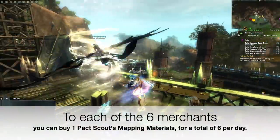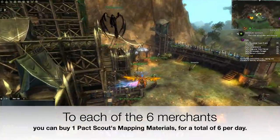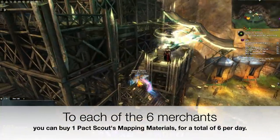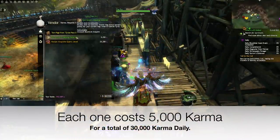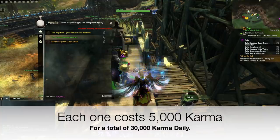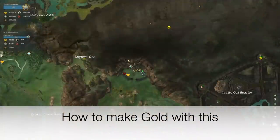From each of the 6 merchants, you can buy 1 Pact Scout mapping material, for a total of 6 per day. Each one costs 5,000 karma, for a total of 30,000 karma daily. How to make gold with this?